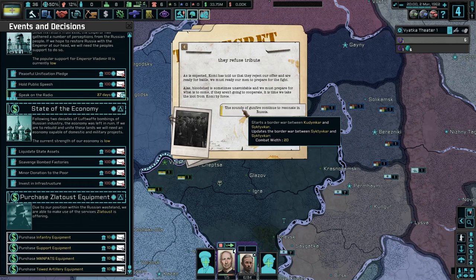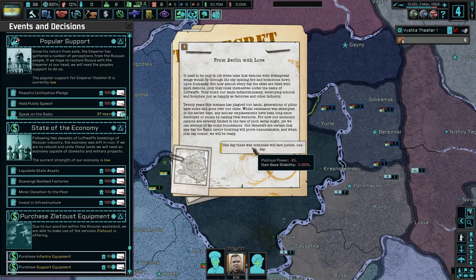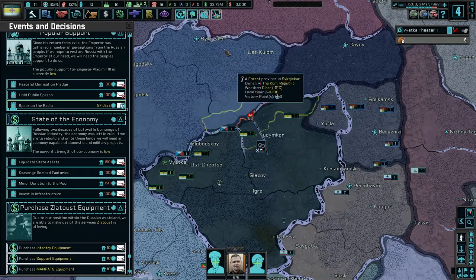An economic graveyard — in the old wives' tales, demons with widespread wings would fly through the sky spitting fire and brimstone down upon humanity. But now, almost every day the skies are filled with such demons, only they cloak themselves under the name of the Luftwaffe. They bomb our lands indiscriminately, destroying schools and hospitals just as happily as factories and other industry. 20 years this menace has plagued our lands. Any anti-air emplacements have long since been destroyed or stolen by rival raiding warlords. Our economic operations are severely limited in the face of such aerial might.